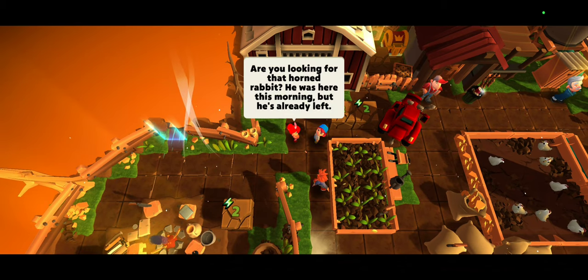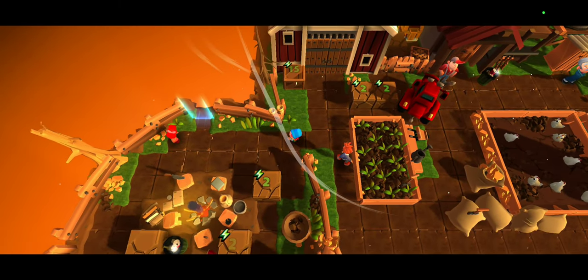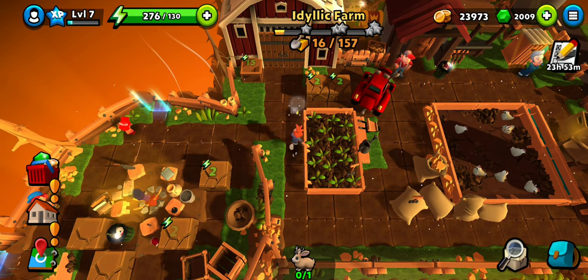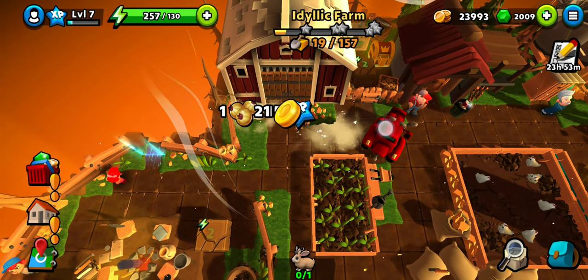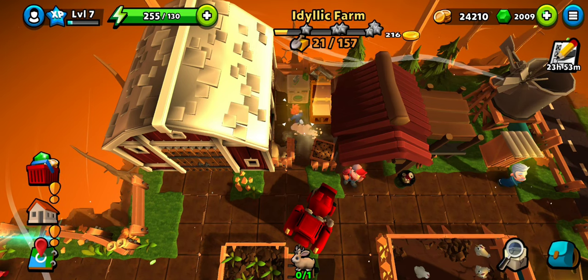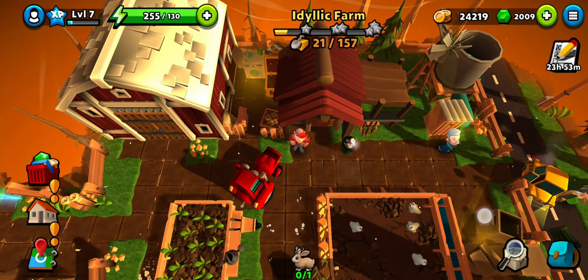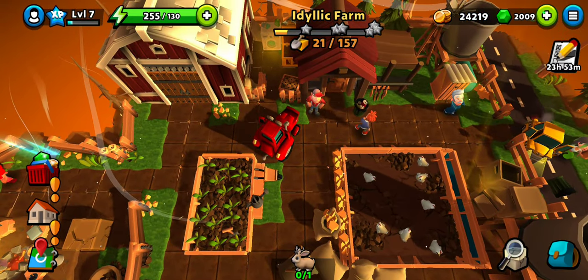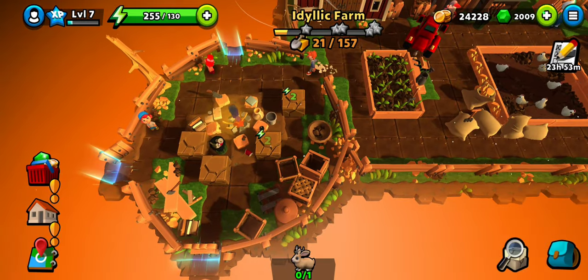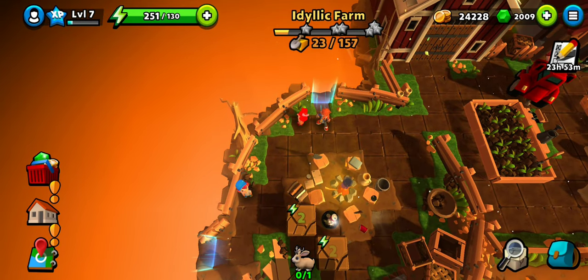We have kids standing there — he was here already but already left. Both kids are telling us a different way to go. Okay, there's a gold chest there with nine more gold in it. We also have a bin here that is shining — coins come out of it as well. Let's just use any path randomly to begin with.